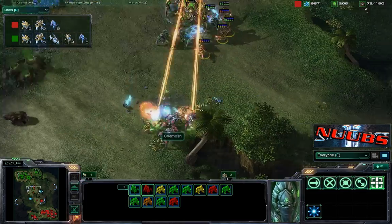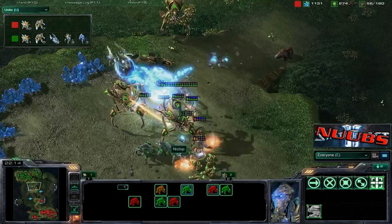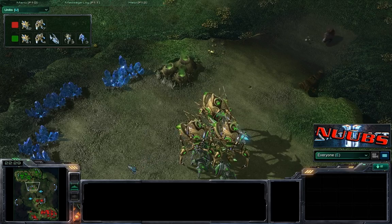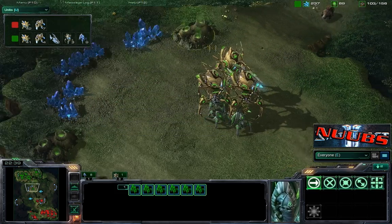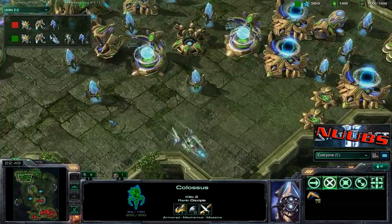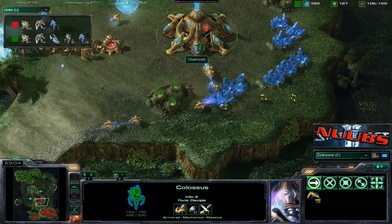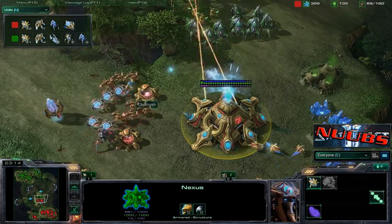Here we have a two-pronged attack coming in — zealots from one side, stalkers from the other — going to do all kinds of damage. But these colossus are going to make quick work of that army. We'd like to see a probe come down, and we do have that pylon right there, but it'd be great to have one on the high ground. You've just about had enough money to expand, Nislop — you're almost mined out over here and getting low at your expansion. Shamash is also completely mined out in his main, and finally got the third base back up in the middle. Here comes Nislop for yet another push.